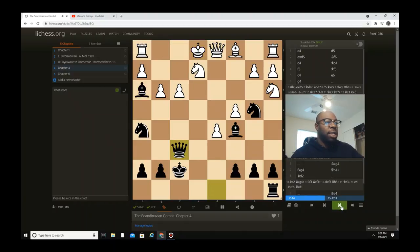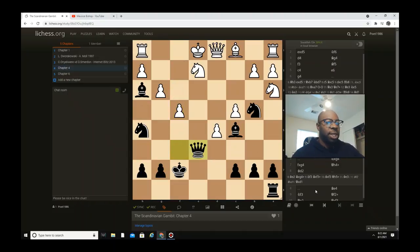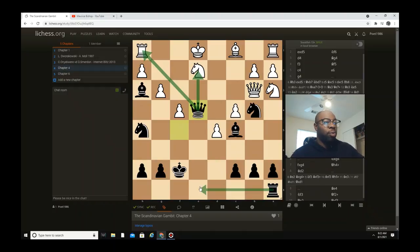If knight captures e2, black hits with bishop h3 check. The king cannot go g1 because the dark square bishop is controlling those diagonals, so the only place the white king can go is king e1. After queen f6, he's threatening queen captures f3. That's why the pawn moves to f4 to prevent him from getting to f3 and close to the f2 square. Then black's queen goes to f5 because he'd like to go queen e4 hitting the rook — a logical move.